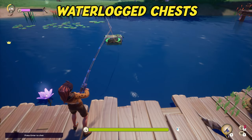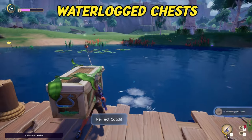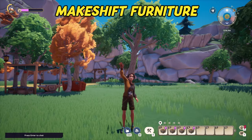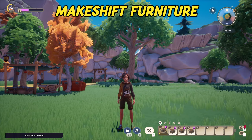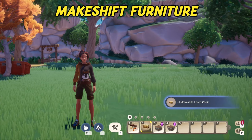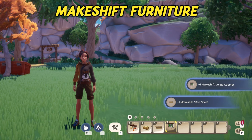In short, waterlogged chests are special loot chests that can only be found while fishing. If you catch one, you can open it in your inventory and receive a random item from the Makeshift Furniture series. Currently there is a total of 76 items in this range and 68 of them can be found in waterlogged chests.